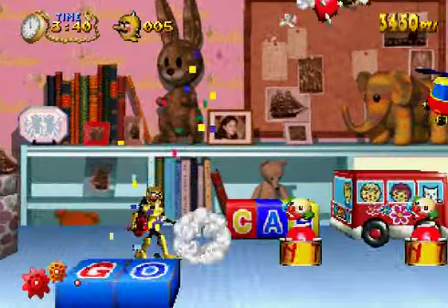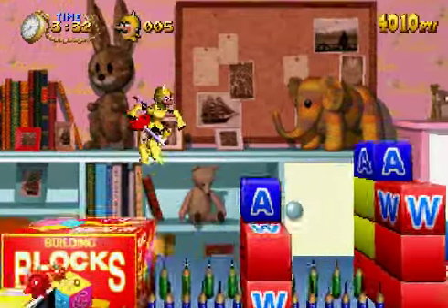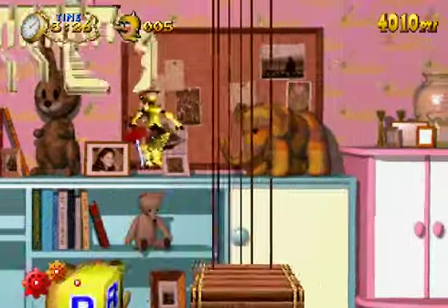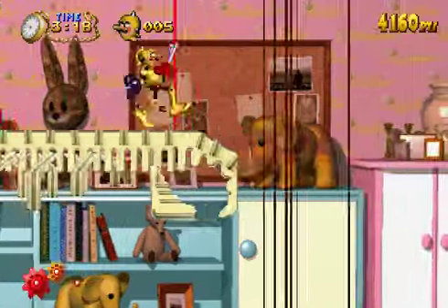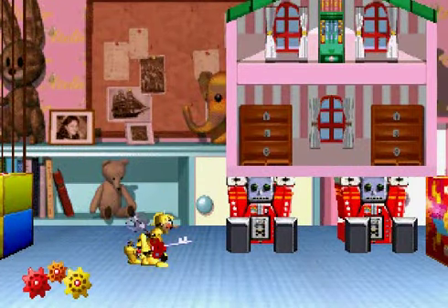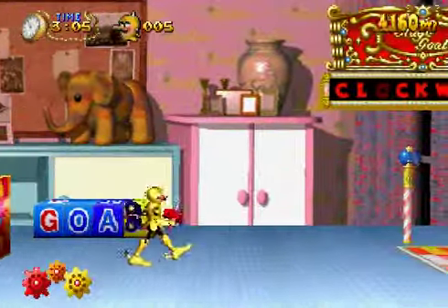There are tons of secrets like that littered all over the place. I definitely don't know them all — in fact, I'm really only familiar with the first two levels, truth be told. I mean, I've beaten the game, but that was like when I was a child. I'm pretty pumped to play through this again, needless to say. Let's carefully jump our way up here and get more coinage. You can tap the L and R buttons to get rid of the HUD so you can see a little bit more on top. The second Saturn had L and R buttons.